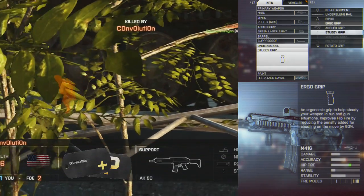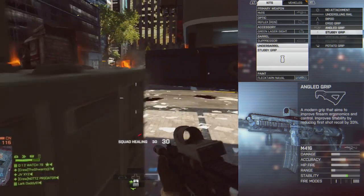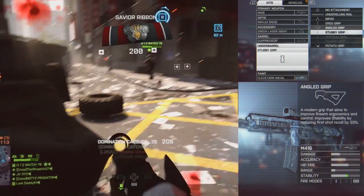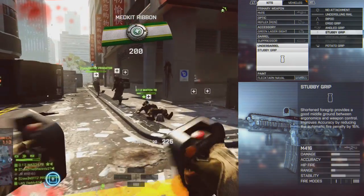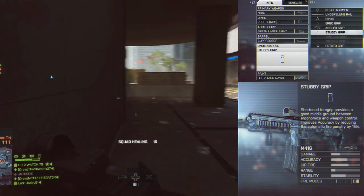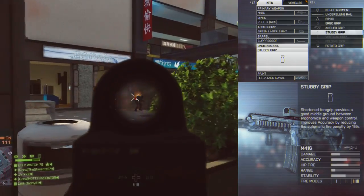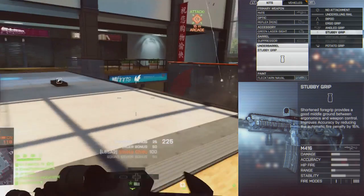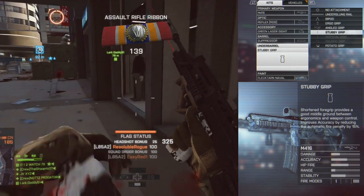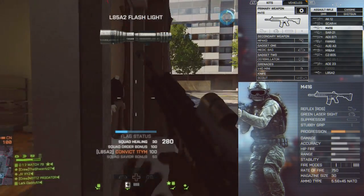The angled grip reduces first-shot recoil by 33%, which is extremely useful on certain guns. The M416 doesn't have much recoil anyway though. The stubby grip improves bullet spread per shot and reduces maximum spread when ADS-ing during sustained fire. Since I'm a trigger-happy player and mostly use full auto, I choose the stubby grip on this assault class — though I tap fire when I need to.